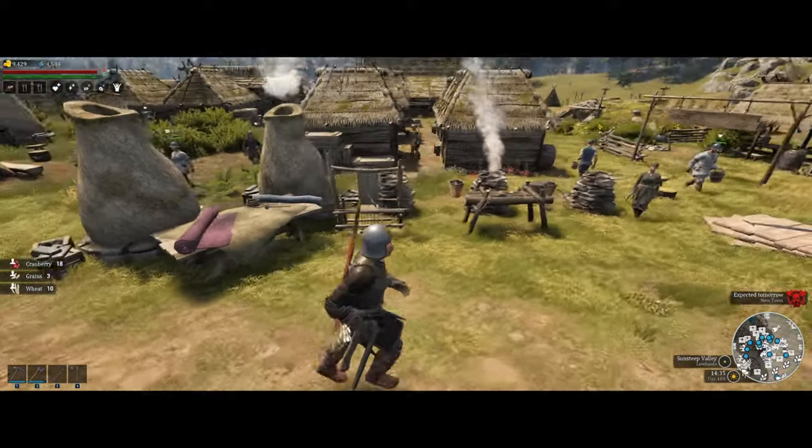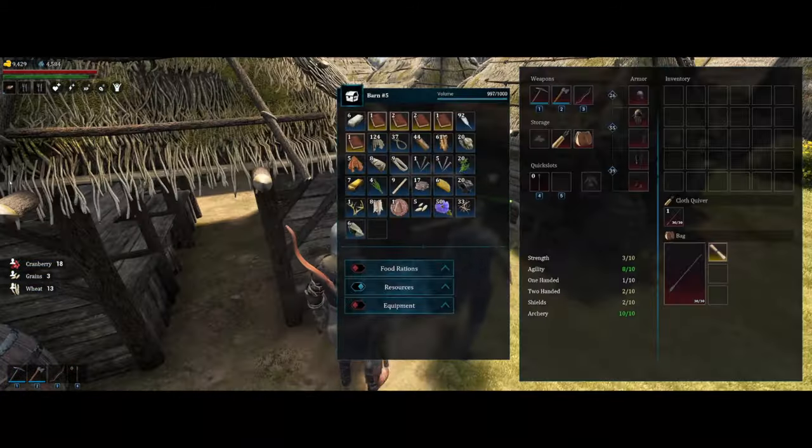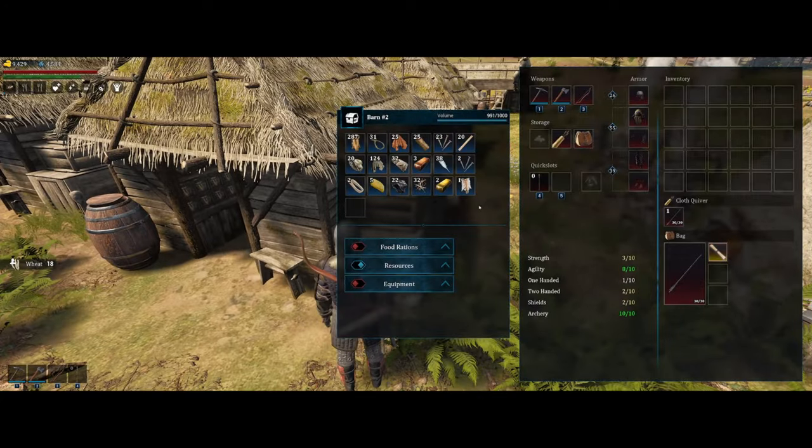Having a well-sorted storage can also be really helpful for crafting stations, by having certain resources closest to the stations that need them to minimize the walking distance between them.